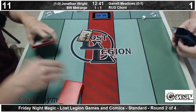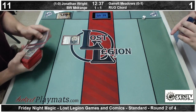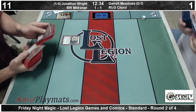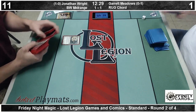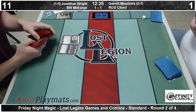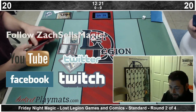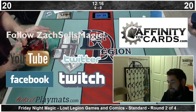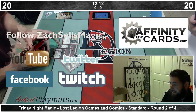So twelve minutes left in the round. Jonathan Wright takes match number one. He moves to 2-0 on the night. Garrett unfortunately drops to 0-2. His deck is a lot of fun though — it just seems like a turn too slow or just going up against a couple of good draws. We see how good Packrat is as a Magic card when you can discard Elspeth and Underworld Connections and it's the correct thing to do. Jonathan correctly identifying that the race was on, and he gets there.